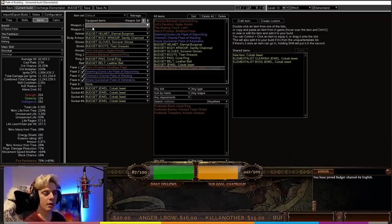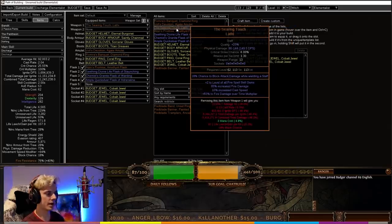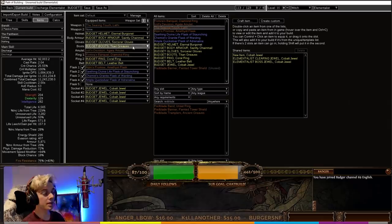Searing Touch is best-in-slot as a budget weapon — it gives plus two to level of all fire spell skill gems, fire damage, and fire damage over time multiplier, with cast speed to get Discharge out quicker. For all other gear slots — helmet, body armour, gloves, boots, rings, and belt — you're just looking for life and resistances, plus dexterity somewhere to cap your dex, which is the hardest stat to fill out on this build.